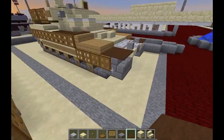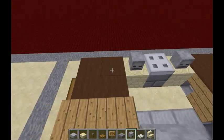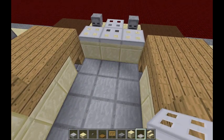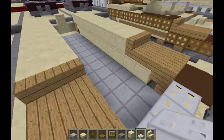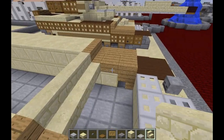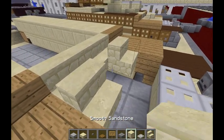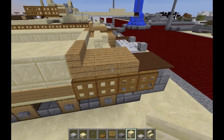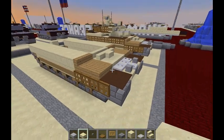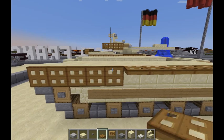Take some skeleton skulls and an iron trapdoor — put an iron trapdoor right there in the middle, and the skeleton skulls on the bases so they're able to hang. Do a row of three smooth sandstone right there, with three iron trapdoors on top. Once done, take sandstone stairs and finish up with a row of three right between the wood stairs. In front of that, do a stair here and here with a smooth sandstone right between them, then do a row of three sandstone slabs right in front. That finishes the front of the tank. Now take wooden trapdoors and cover the whole side of the tank all the way to the back. Make sure they're closed, on either side.